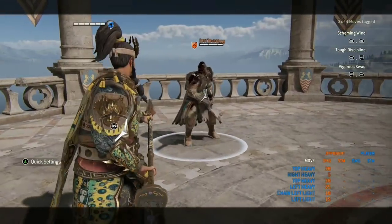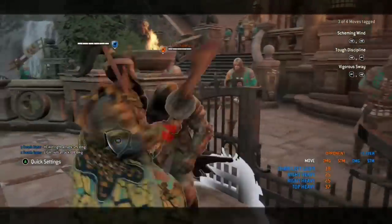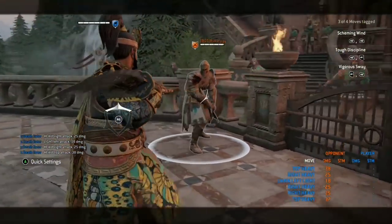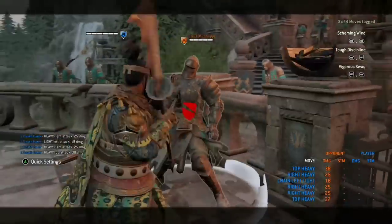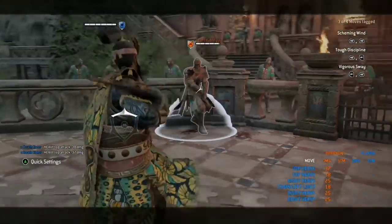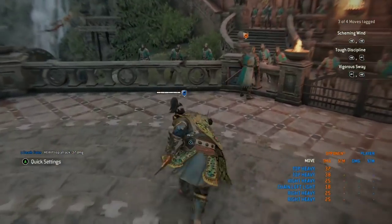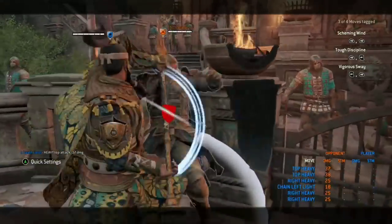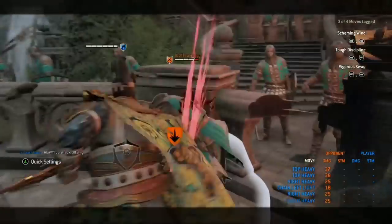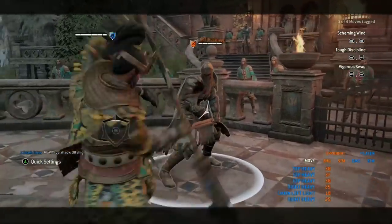Off of a guard break, you get a zone attack. You can then follow this up with either a light or an unblockable heavy. If you guard break someone near a wall, throw them straight forward into the wall for a 37 damage top heavy. Keep in mind that if you are too close to the wall they can block or parry it. If they are far enough away from the wall, you can also go for the shin kick — simply throw them into the wall, dodge forward and do your shin kick to kick them back into the wall, which will confirm your top heavy unblockable.